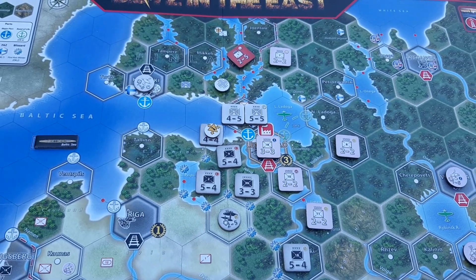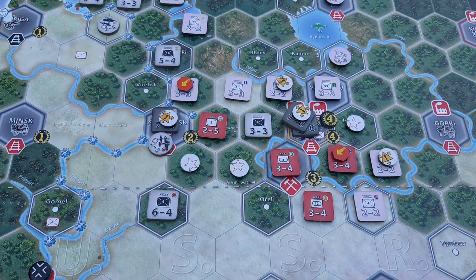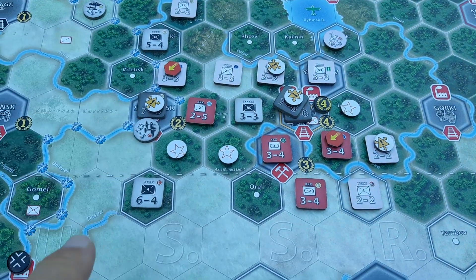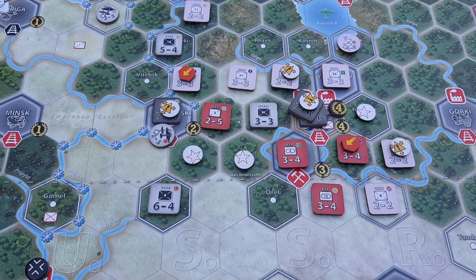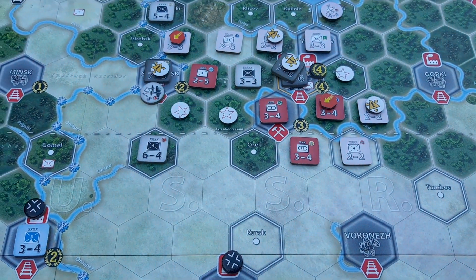Also around Moscow, quite a lot happened. Some Russian units were rebuilt. Units from Voronezh moved into Tula, reclaiming it.